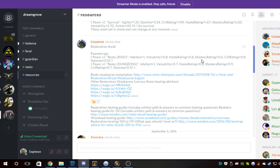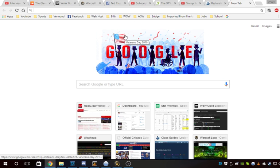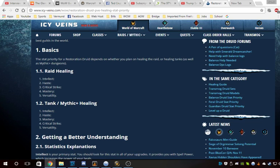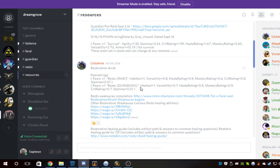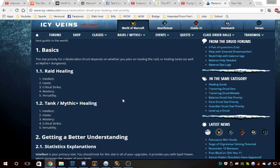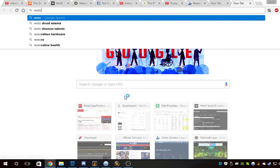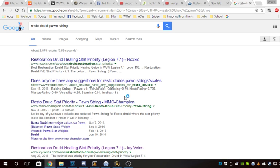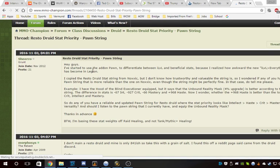I don't agree with these stat weights pretty much at all — they're too flat. Haste equal to crit, both at 0.8. So what you can do is search for better ones. Like here's Icy Veins for a resto druid: intellect first, then haste, then crit, then mastery, then versatility. The raid healing pawn string from the Discord has versatility rated the same as haste, which is obviously not ideal. So let's search for 'resto druid pawn string' and find something that makes more sense — MMO Champion is usually a good place to go.